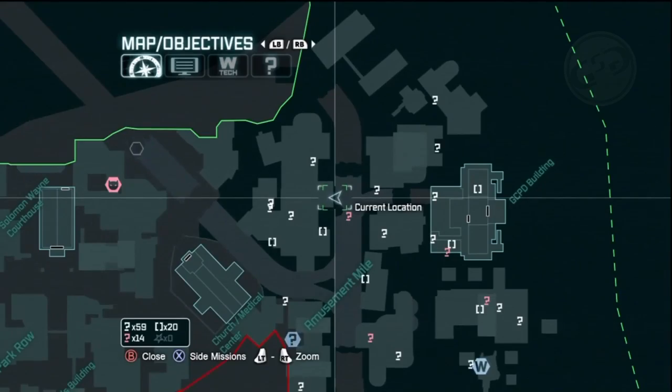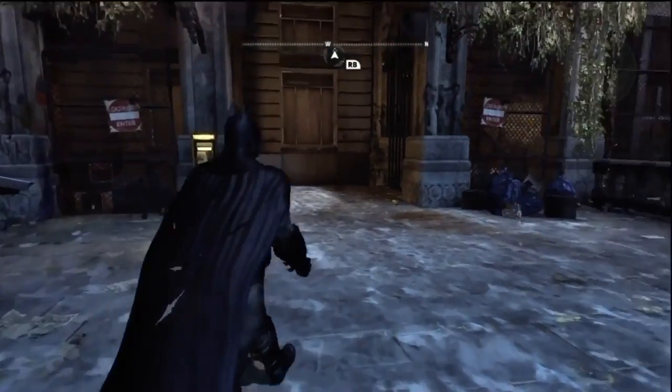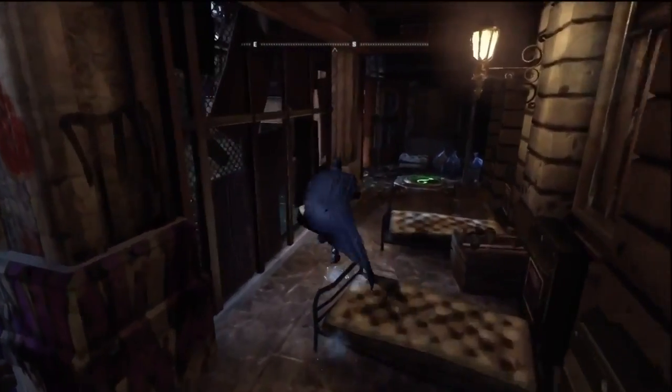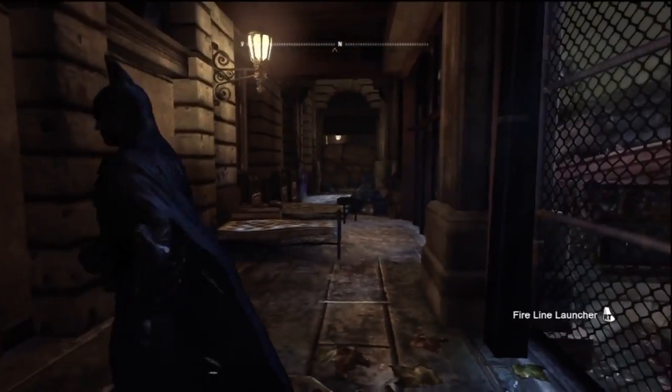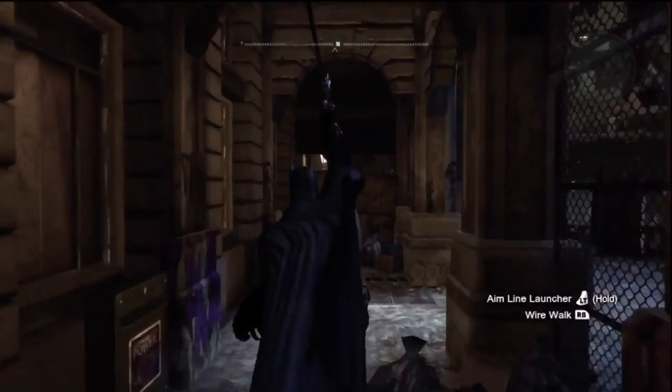Head toward the Gotham casinos and on the west side of the collapsed street you want to go to the balcony area. You're going to find that pressure pad right there. U-turn, get your line launcher out, shoot it across, and you're going to bust through these weakened walls. The trophy is going to be behind that.